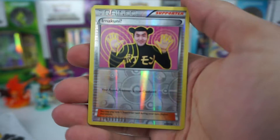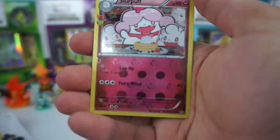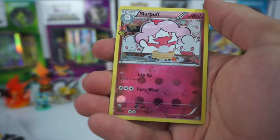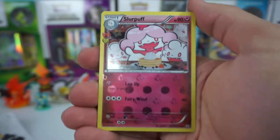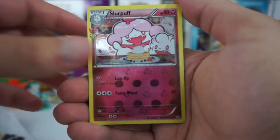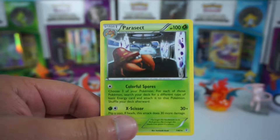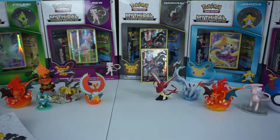Oh, a reverse holo Imakuni card — that is cool! And what looks like a radiant card — a Slurpuff — that's really cool. And a normal Parasect in the box as well. Cool, let's move on to the other pack.